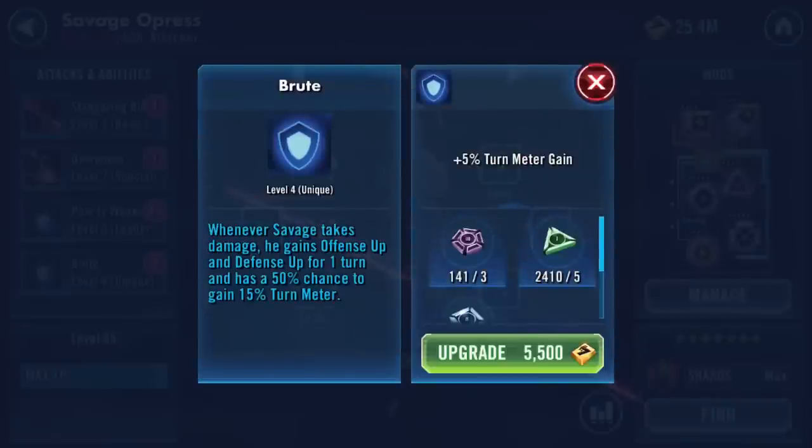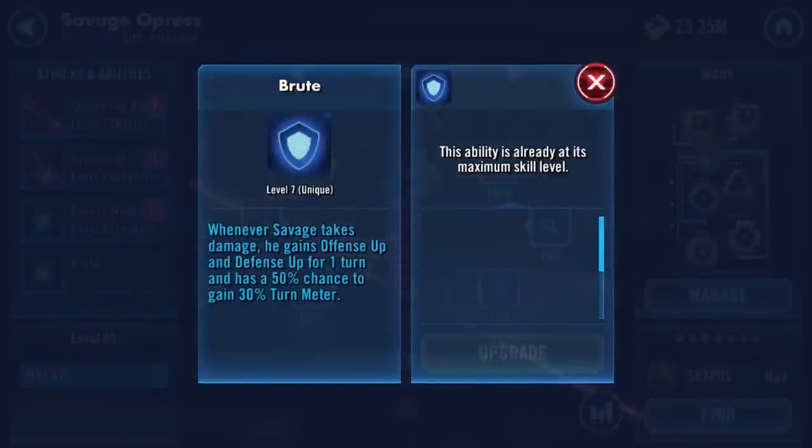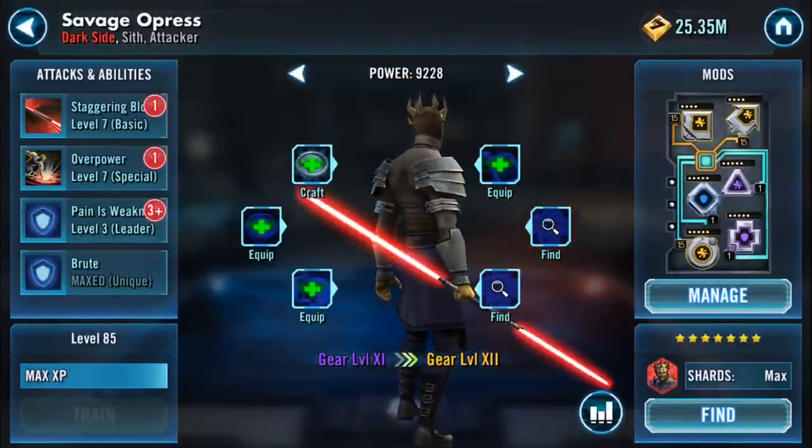He's not going to lead - that ain't happening. There's a slot there for an omega. The ability reads: add critical damage up for three turns, do physical damage to target enemy and gain critical turns up for three turns. On the finishing blow, if the target has 25% health or below, this attack deals massive damage and can't be evaded. Critical damage up for three turns - so that's all of those getting what they're getting at the moment.